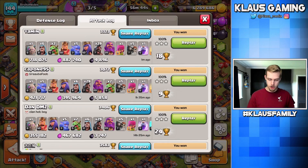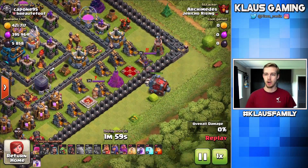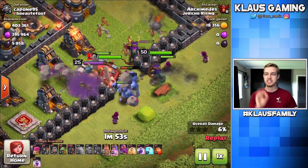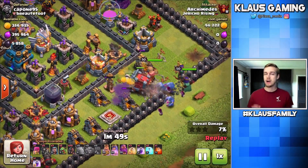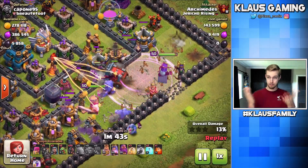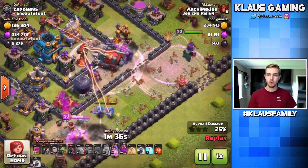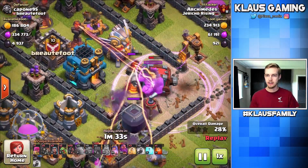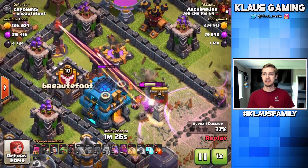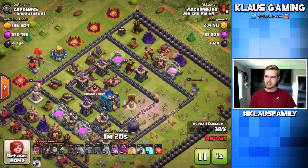I wanted to show you guys this — 58 Dark Elixir — because this is a Town Hall 12 that I managed to three-star with my Town Hall 11. Now look at this Queen, level 26. This is a Town Hall 9 level Queen and a level 25 King, which is a Town Hall 9 level King on a Town Hall 12. This is a rushed Town Hall 12. This is why you want to upgrade and max your stuff, guys. I am a teacher, an educator, and I can show you with proof that you don't want to rush your base — because then small little bases like mine can come in and dominate you. Valkyries in the core, they're going to come out and get some work done. They don't quite get this Town Hall 12 down, but they do successfully get the Eagle Artillery down before it has a chance to get off any shots.